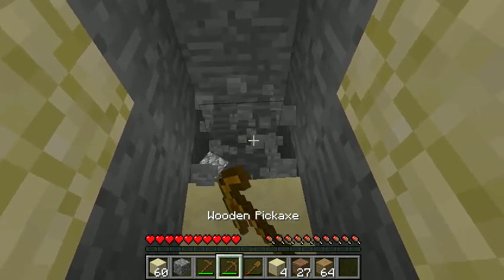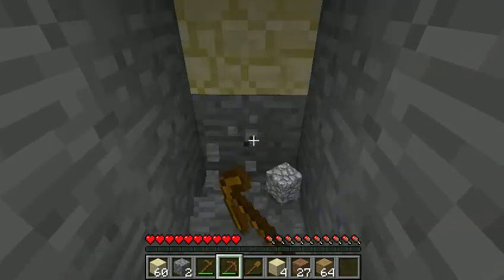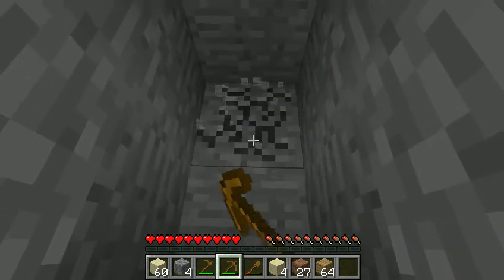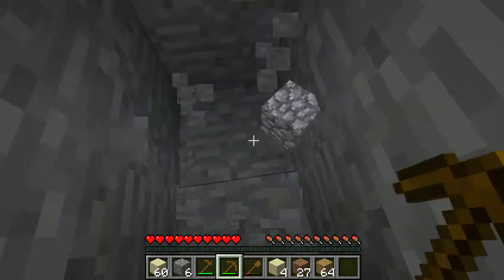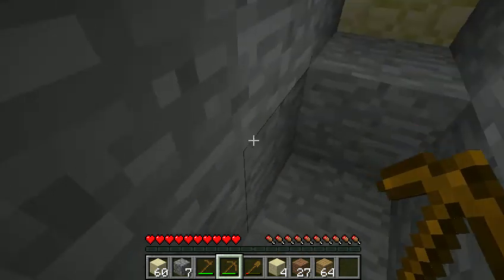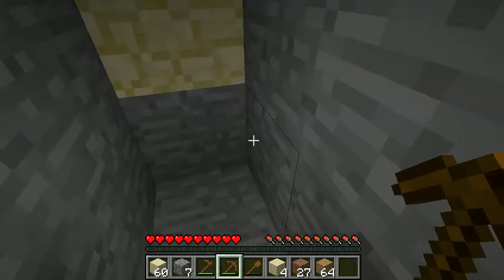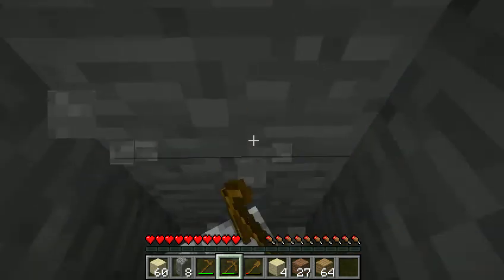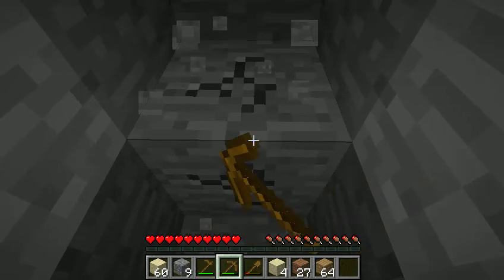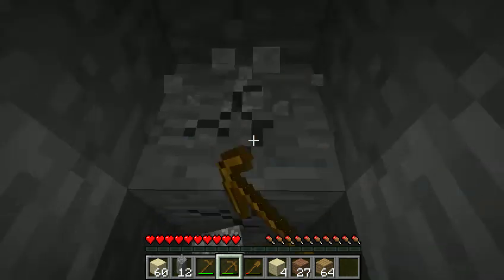Alright, cobblestone — and once we hit water I'll plug up the water, and I'll make it go basically turn, go one that way and then go down behind me. So I just need to get down to where I hit water, or I can just keep going until I hit some sort of naturally generated cave system.